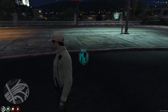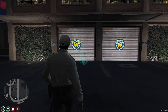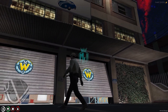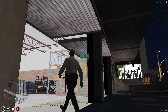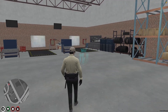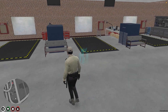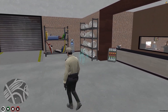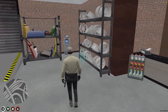I'm now at the mechanic MLO location — you'll see two logos right there. The interior includes a storage area, tire section, tools, and three working stations. There's also a rims and bumper section, and an ATM as well.